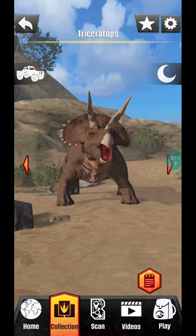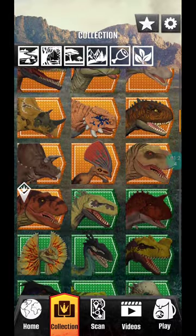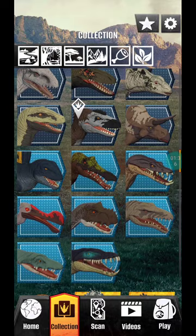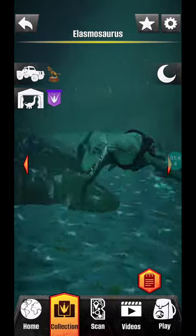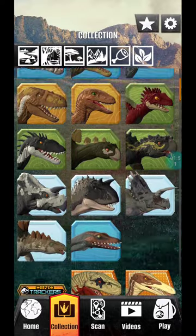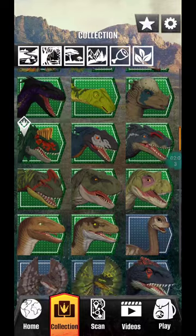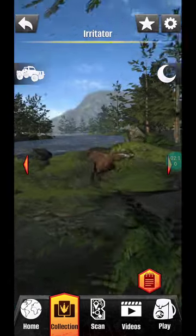Here we've got Triceratops — this is the Jurassic Park one. There are lots of new things added, but some of the most exciting are these. We got Elasmosaurus from the Gigantic Tracker series. I've already captured it in my previous video where I showcased all the Tyrannosaurus Rex, Dilophosaurus, and Underwater Creatures. I think I forgot about it. We do have Irritator over here.